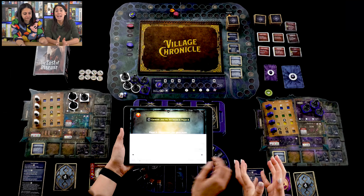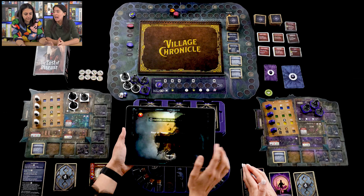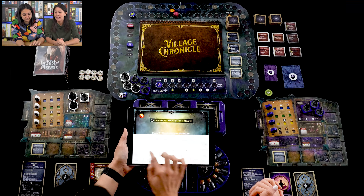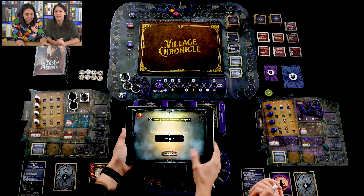Now we get to put in our names, because the app will instruct certain people to do certain actions or take the iPad and read the next section — whether that's out loud or in secret. We kept names simple so we don't get confused about who's who. The village is going to be called... Think-of-themer-ville — though it got shortened somewhere along in history to just V.